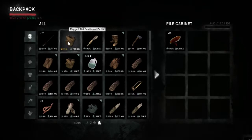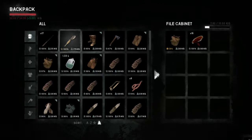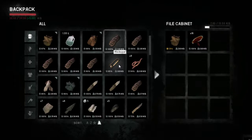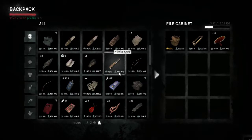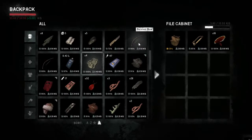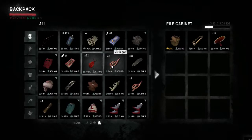We've got this old parka, let's leave it here. One hatchet, hacksaw — we'll leave that here. Five charcoal, two bows. You can leave one of these bows here.